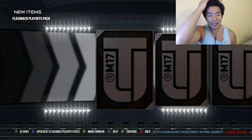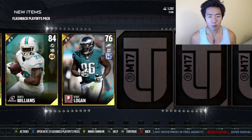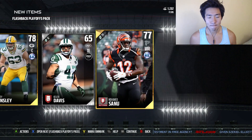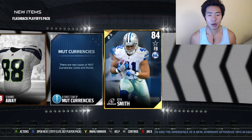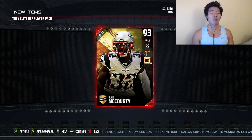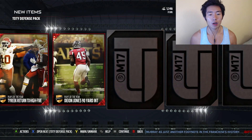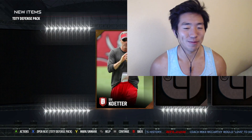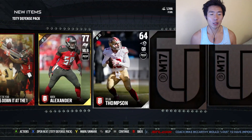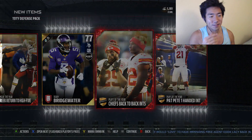We're pulling the collectibles for the Team of the Year Defensive Players set. Now we're in the flashbacks — we're going to scroll right through it. I get my best pulls when I scroll fast. Do it for the channel, Aaron. We're getting an 86 Brandon Marshall there. Now to the guaranteed Team of the Year player — we get a 93 Devin McCourty. KJ Wright, the wrong player we're looking for.